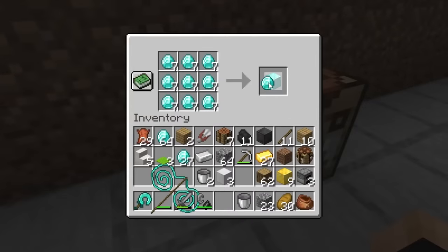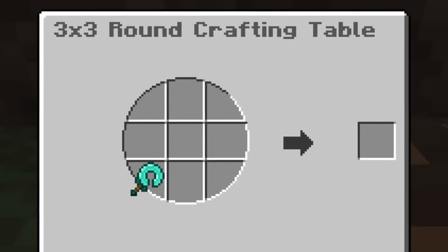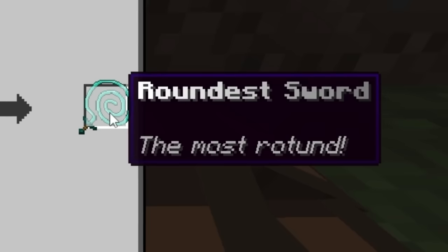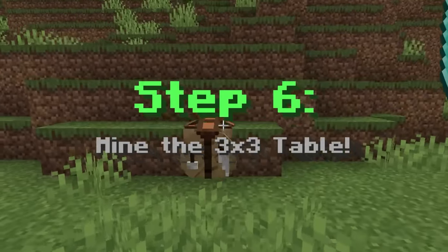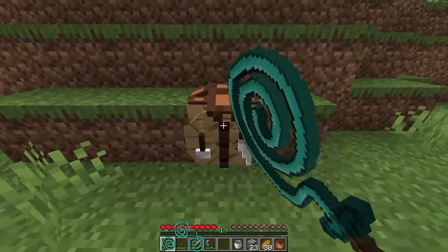Now with the diamonds let's go back up. The crafts on the screen need all the diamonds — seven diamond blocks total. Now with the round crafting table let's finally make the roundest sword, which is gonna take all these blocks right here. And there it is — the roundest sword, the most rotund! Look at this thing! And wait — we gotta mine the three-by-three table with this.